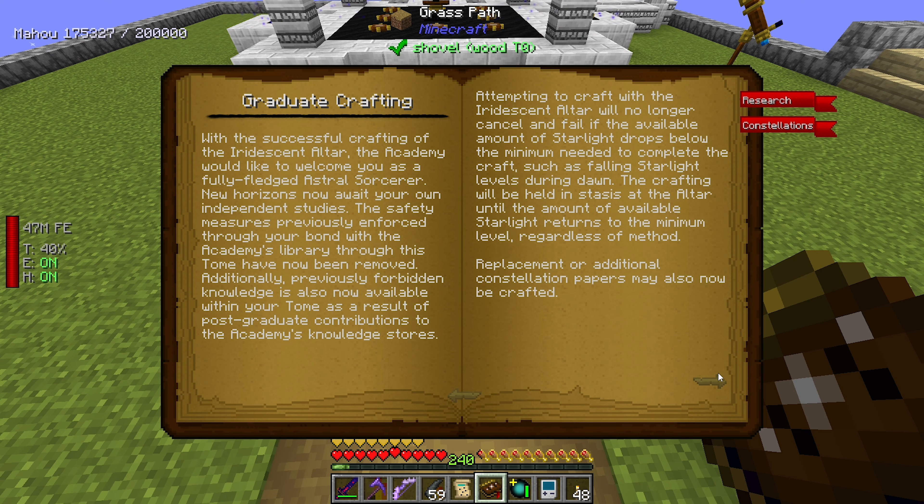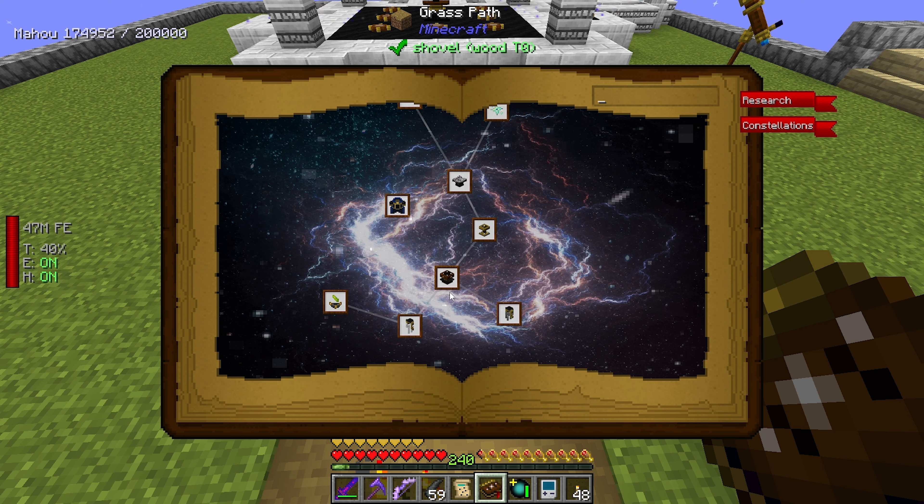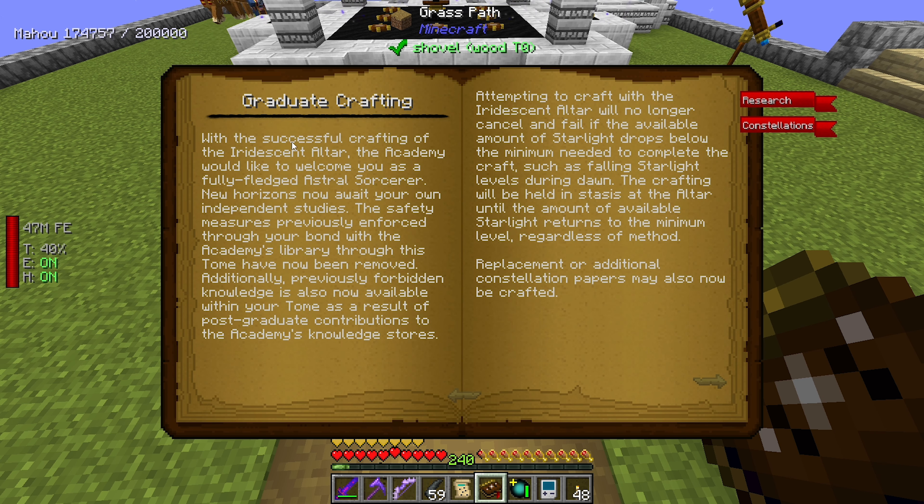Looking at the Radiance section: with the successful crafting of the Iridescent Altar, welcome me as a fully fledged astral sorcerer. New horizons await, previously forbidden knowledge is unlocked. Attempting to craft with the Iridescent Altar will no longer cancel and fail if the available amount of starlight drops below the minimum needed to complete the craft, such as falling starlight levels during dawn. The crafting will be held in stasis at the altar until it returns to the minimum level.